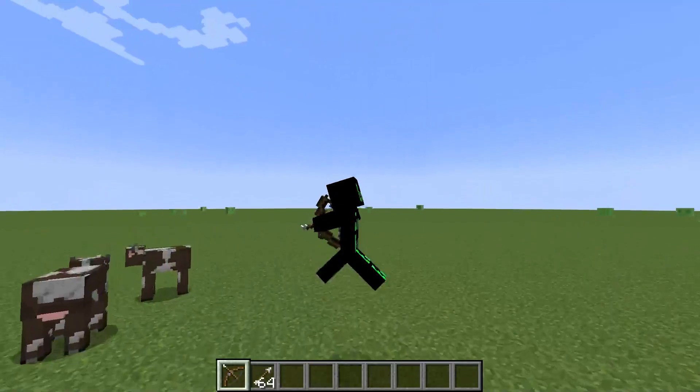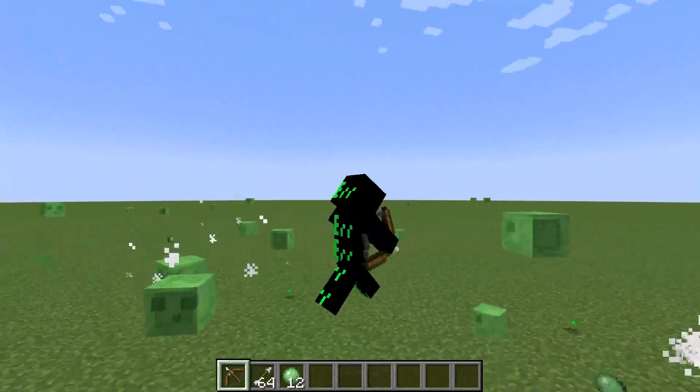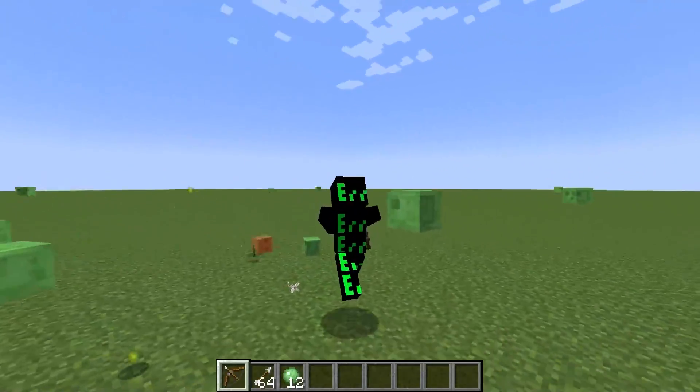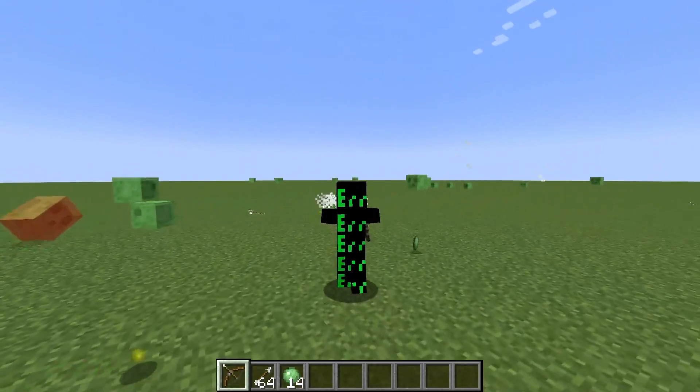Bow Aimbot enables an aimbot for bows and crossbows, allowing you to configure the distance and targeted mobs in the hack settings. You'll need a bow or crossbow and arrows for this hack.